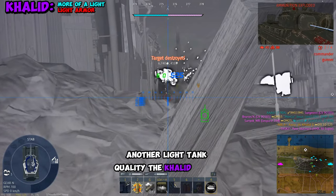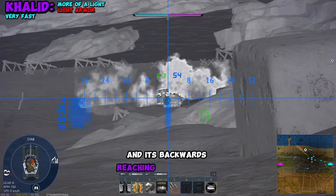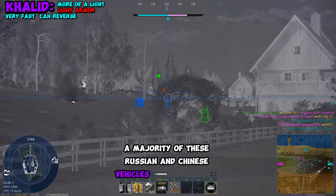Another light tank quality the Khalid has is its forward gear reaching 70 kilometers per hour and its backwards reaching 32 kilometers per hour. This is unique to the MBT 2000 chassis — a majority of Russian and Chinese vehicles cannot reverse fast.